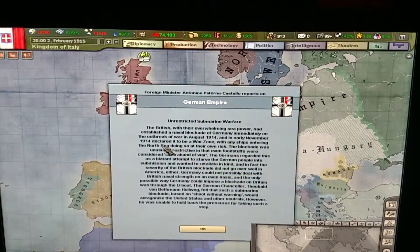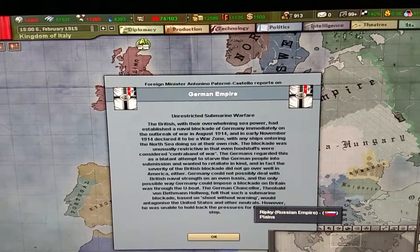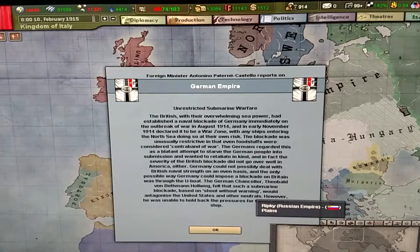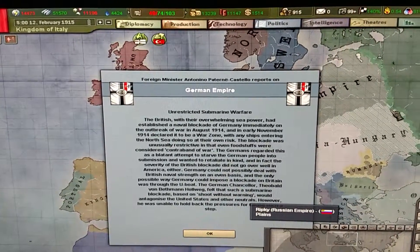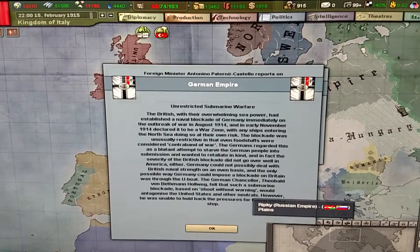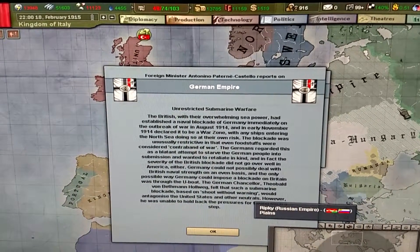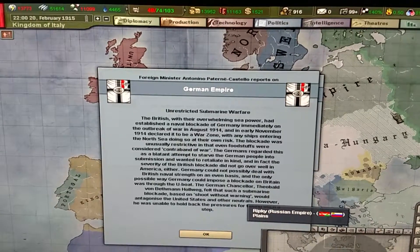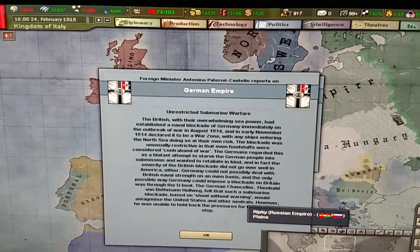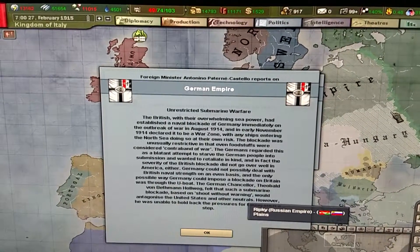We've got spies in Russia. Unrestricted submarine warfare. The British, with their overwhelming sea power, had established a naval blockade of Germany immediately on the outbreak of war in August 1914, and in early November 1914 declared it to be a war zone, with any ships entering the North Sea doing so at their own risk. The blockade was unusually restrictive in that even foodstuffs were considered contraband of war. The Germans regarded this as a blatant attempt to starve the German people into submission, and wanted to retaliate in kind.